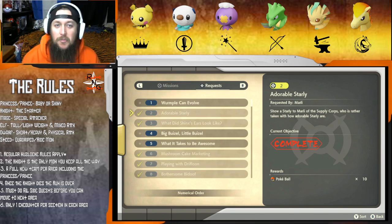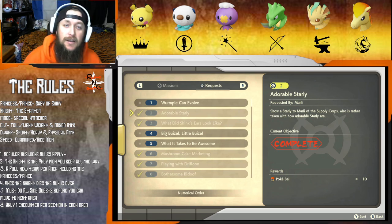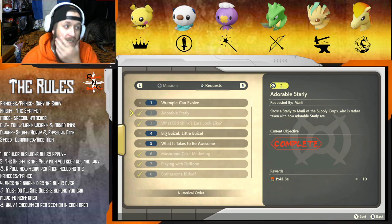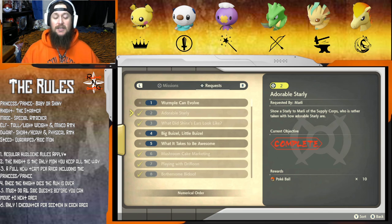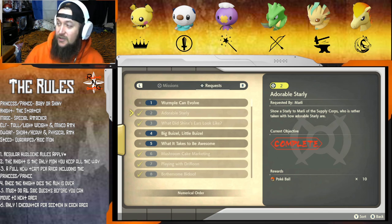Welcome back to episode 8 of the Protect the Prince Nuzlocke. On the last episode we fought the noble Kleavor and it wasn't easy - we lost a few Pokemon, but we had a couple in the back. We didn't actually lose everything in the Obsidian Fieldlands that we had caught, which is really good. The Nuzlocke is still alive.